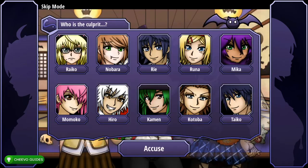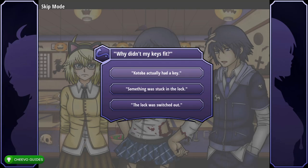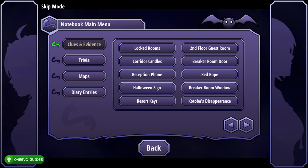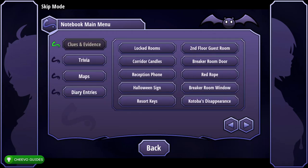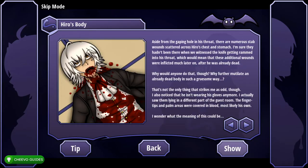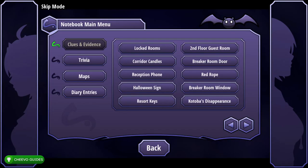Press Raiko and accuse them. Press Kotoba and accuse them. Select 'Kotoba actually had a key.' Then from Clues and Evidence, select Locked Rooms, Show, press back. From Clues and Evidence press second page, Hero's Body and Show. From here press Locked Rooms, Show, press back. Select the Red Rope off the first page, Show.